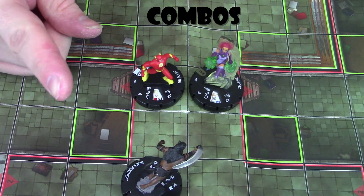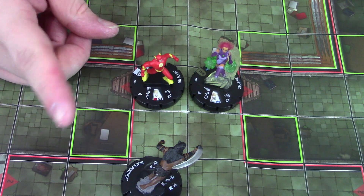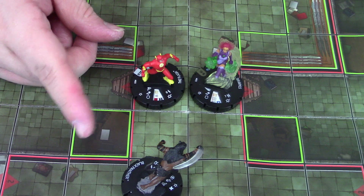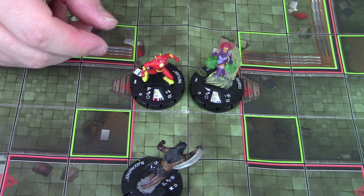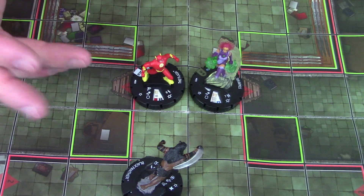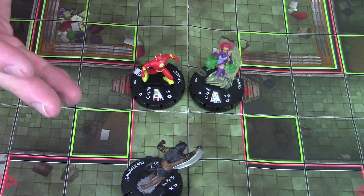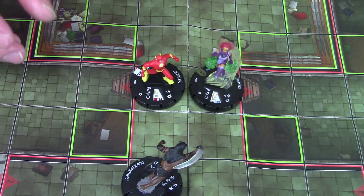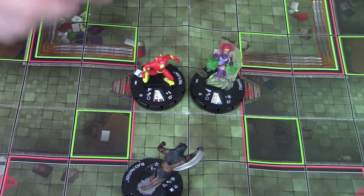Now let's take a look at some of the powers that combo best with hypersonic speed. Since hypersonic speed only allows you to make a basic range or close attack and not an action, you're not going to be able to use things like exploit weakness, penetrating psychic blast, pulse wave, flurry, or any of those cool abilities that you'd normally use with charge or running shot. It's going to be a basic attack. But there are still a couple things we can take advantage of with that.